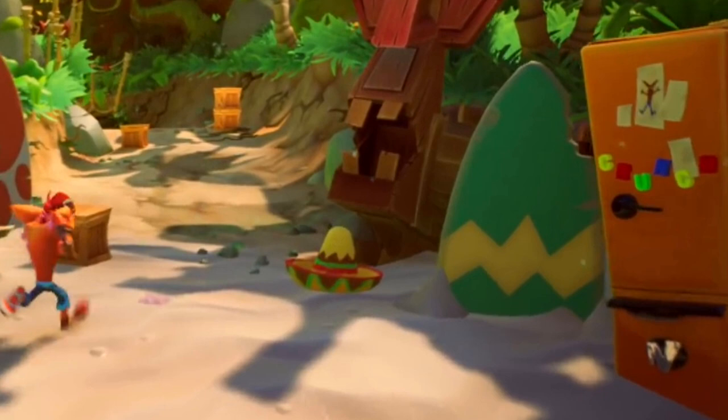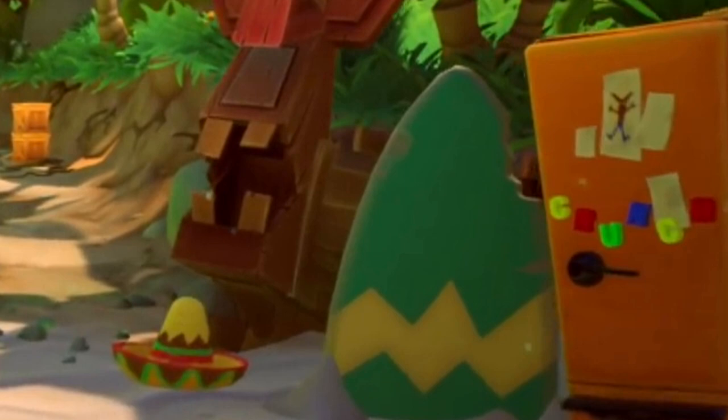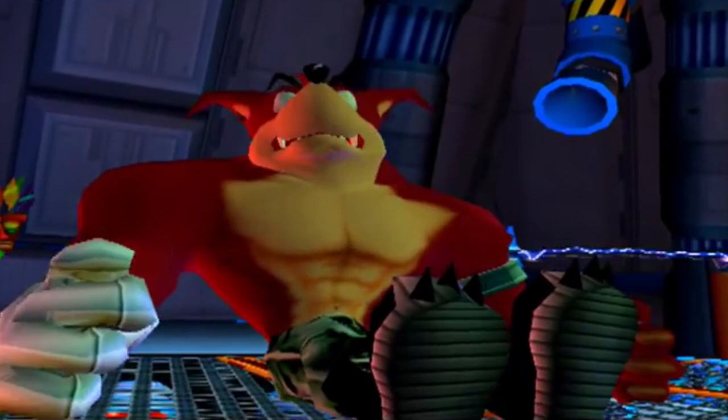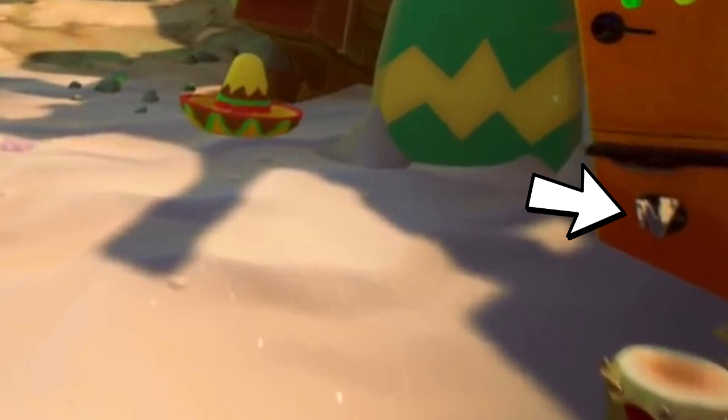Crunch as in the character — who originally had his debut in Wrath of Cortex. Either this is a simple easter egg, or it could be a hint at more fan favorites who will be playable in Crash 4. But I wouldn't bet on Crunch just yet. Crunch was created by Cortex in Wrath of Cortex — if he's introduced, I wonder what his story will be this time. There's also an N logo on the drawer.